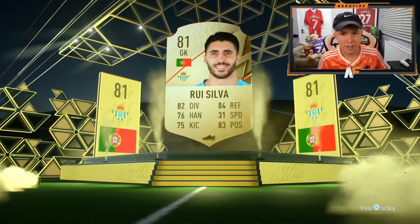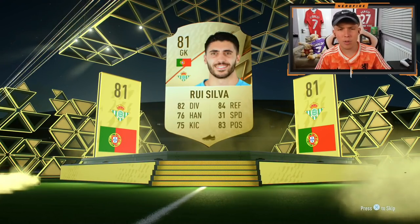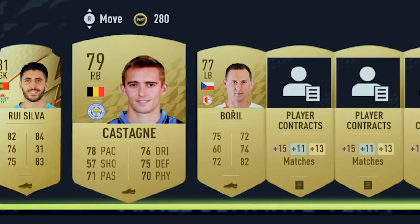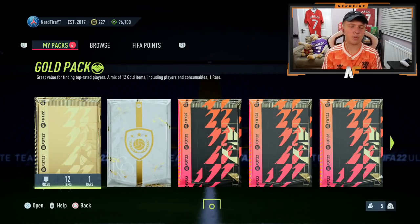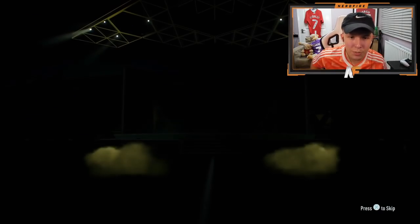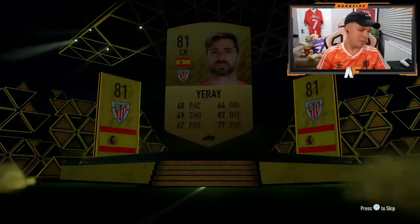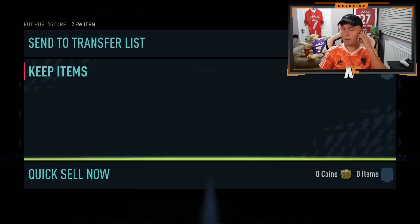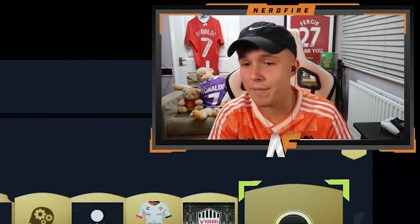We kick it off with Ruiz Silva — I think he's fairly new in terms of that rating, I don't think he was ever an 81 or a rare last year. That is our first pull alongside Castagna and Borel. Gold pack number two — and it's a non-rare. This is Yuray. There we go, that's the first two gold packs that are pretty standard. We've got Dimitri Payet in there as well, and 1,000 coins. We'll take that for the start of FIFA.